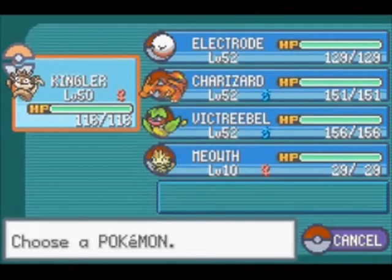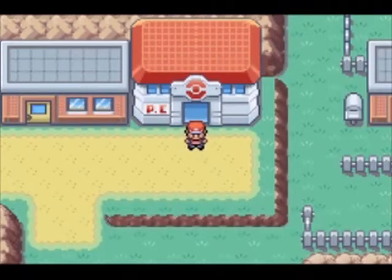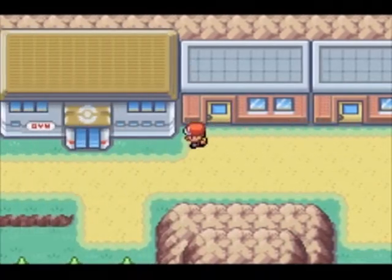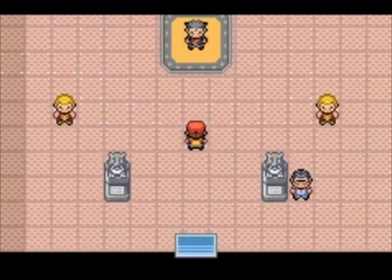How do you guys do today? It's ACM for short here, and I am bringing you the next part of the Pokemon Leaf Green and Fire Red walkthrough, which is bringing us to part number 20, the Gym Leader Koga, which is the fifth badge in our adventure in the Kanto region.